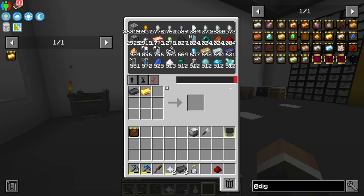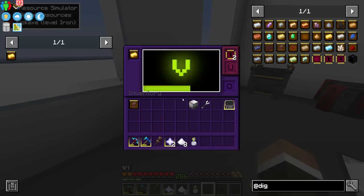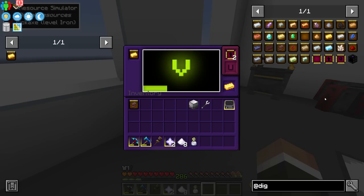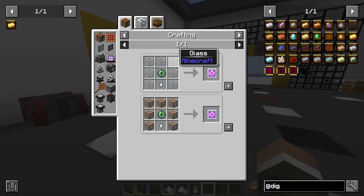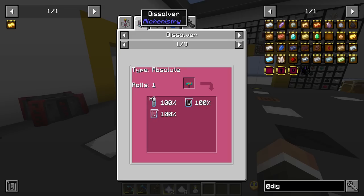The speed upgrades are made with sugar, which we have a lot of thanks to our mob farm. The only other thing we need is the upgrade module requiring netherite, gold, and redstone dust. The quantity upgrades work so that the amount you get is two times the number of quantity upgrades - if you have four you get eight ingots per cycle, and maximum is 16 ingots per cycle with eight quantity upgrades.